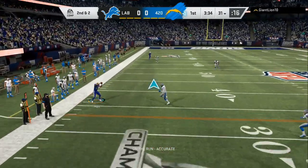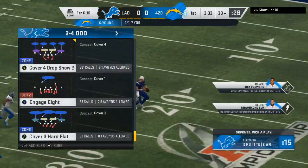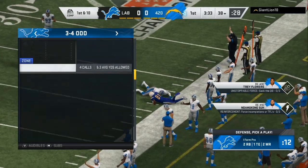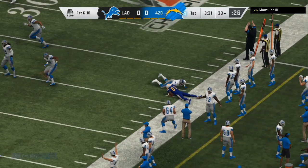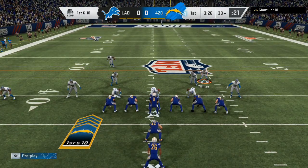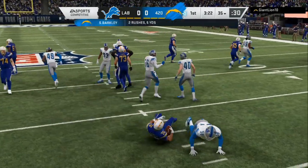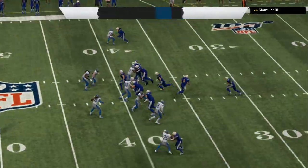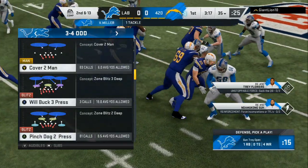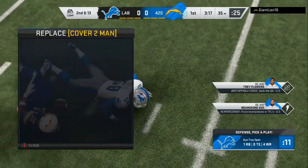He has Steve Young who can roll out of the pocket, so you've got to bait him into something. He's going through a lot of different plays — we go double man and show blitz to lock him down. He had two successful plays but he's just going through a book; he doesn't have a full scheme, as you can see by his first three play calls.